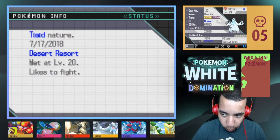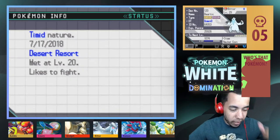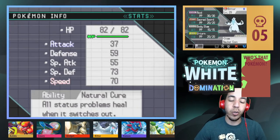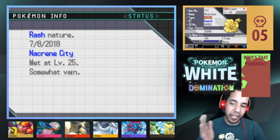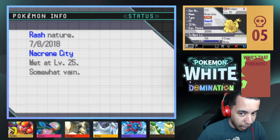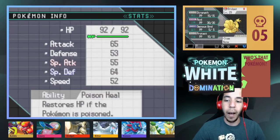Next up, we have Bitor, our level 29 Electric Poison-type Beartic, holding the Amulet Coin, Timid Nature, with Acid Sacred Sword, Body Slam, and U-Turn, and the Natural Cure ability. And lastly, we have Bridget the Randomized, our level 29 Fire-type Ninetales, with the Rash Nature, with Strength, Acid, Ominous Wind, and Protect, and the Poison Heal ability.